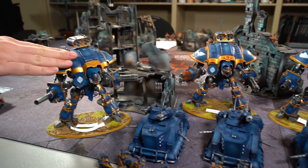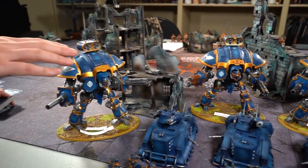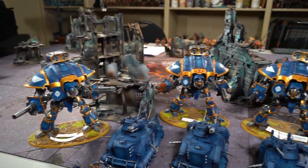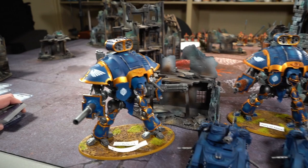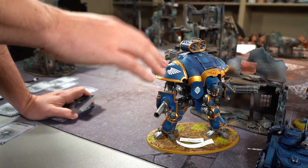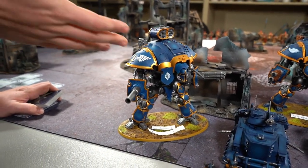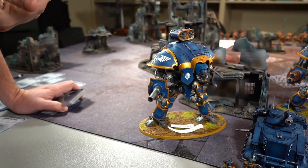Francois is running the Knight super-heavy detachment with three Crusaders, going House Tyrannis. He played a lot of Krast in the past - Krast is best if you run into lots of big things and Titanics in the current Marine meta. But in a team tournament format where you can influence pairings, Krast loses some luster. Tyrannis gives a lot more survivability with the Feel No Pain and the zombie knight stratagem - everyone gets a 6-up FNP. The zombie strat costs about four CP total but gives a 75% chance of your knight coming back up.